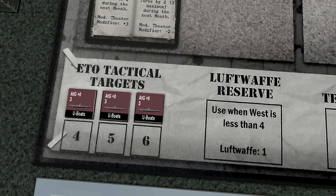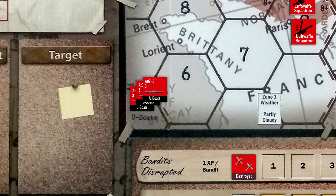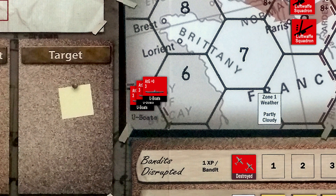Next is the placement of the U-boat counters. In the last video I moved them from the main map to the ETO theater. Apparently I had it right the first time, as this move is incorrect. Only targets for the Allied invasion campaign are placed there. So the U-boats will go back to the main board.